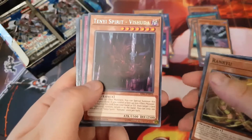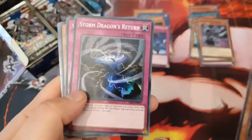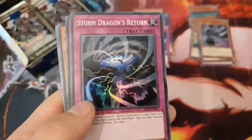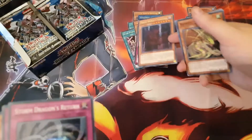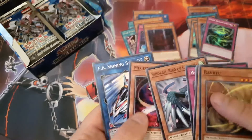Ten-Year Spirit of the Shooter — I love Tenyi and I'm trying to build them. And Storm Dragon's Return — this is another one of Robert Bat1 Duelist's top five cards to pull. So that's two out of five so far for you, Rob. We'll put our rare there and our super there.